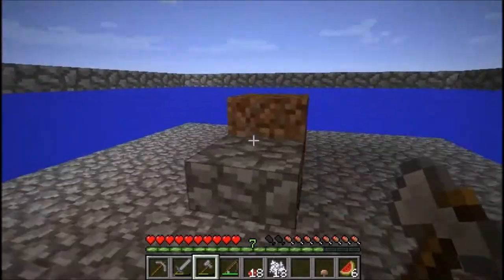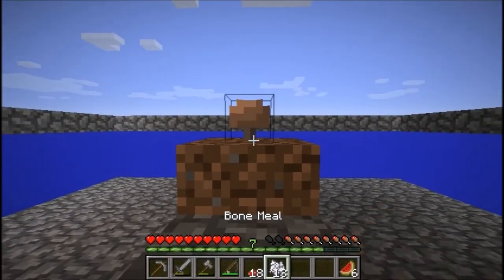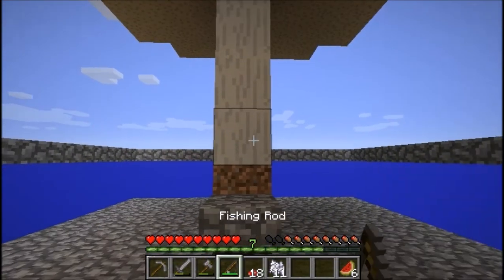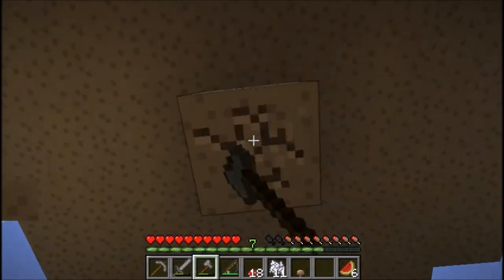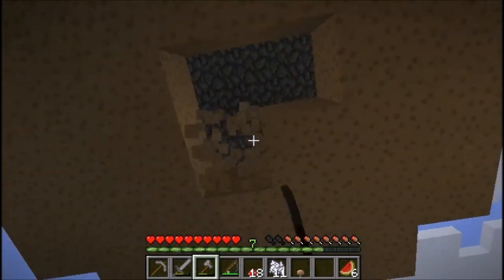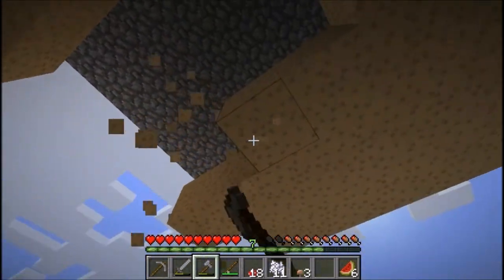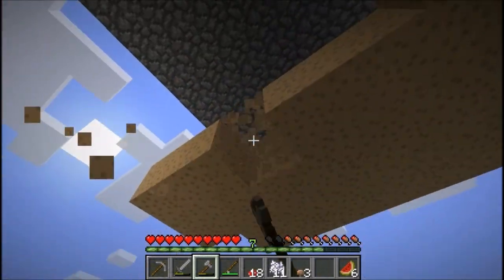Now we'll do the same thing again but with a brown mushroom. Put the mushroom down and hit it with bone meal and it will grow. Brown mushrooms are taller than the red ones so make sure your platform is high enough. This one is built 12 blocks up and it's made of slabs so that nothing will spawn on it.